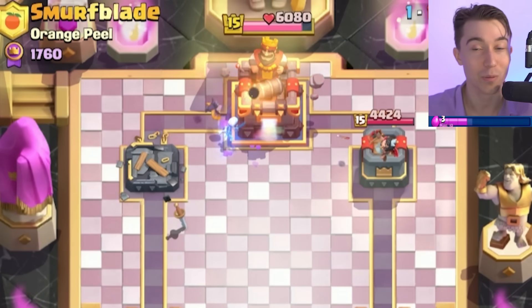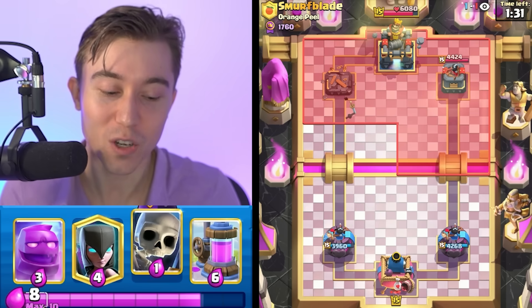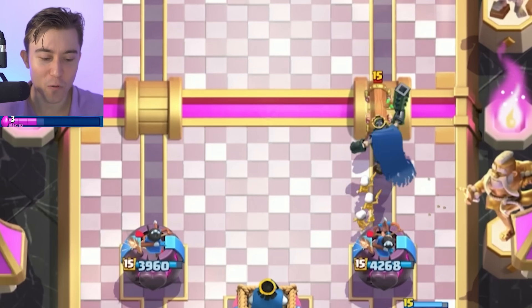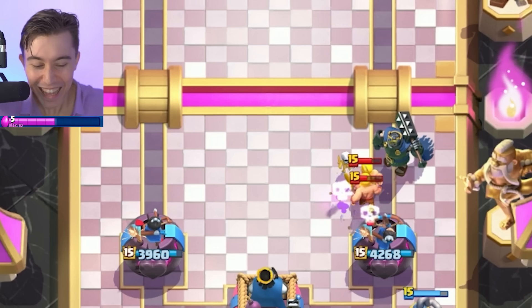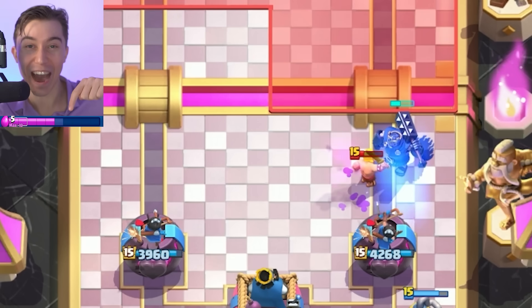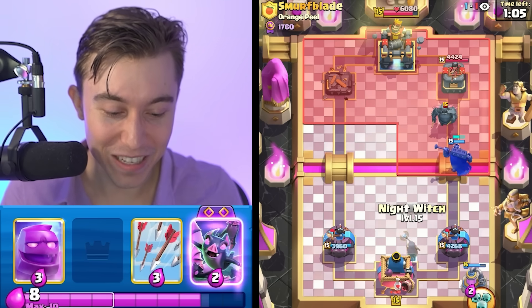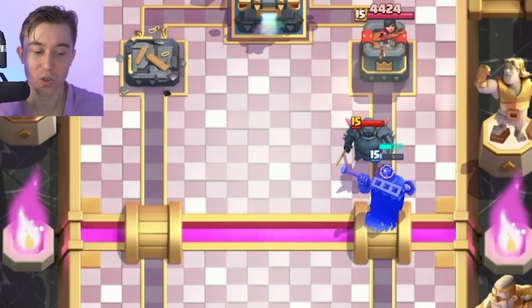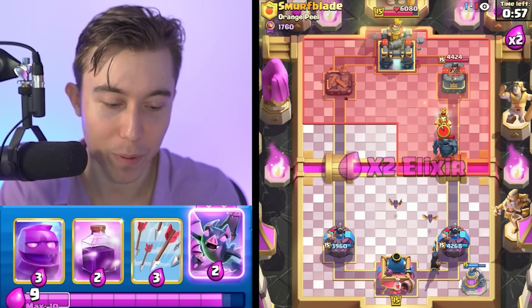Sometimes you don't even have to go in for aggressive plays with the Elixir Collector and Elixir Golem. You can just use your Skeleton King with the abundance of bait cards to take a tower. This guy is one of the best players in the world and he already lost his tower in a minute. His PEKKA push is rolling right now. If you've taken a tower, you can play a bit more defensive instead of all-inning perpetually.